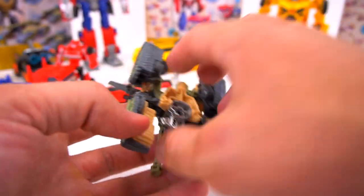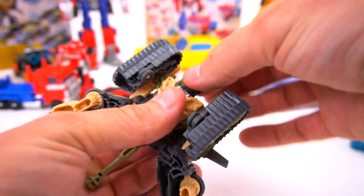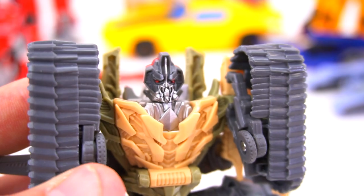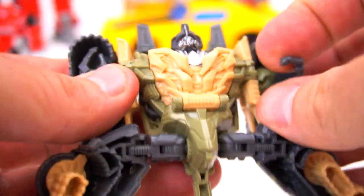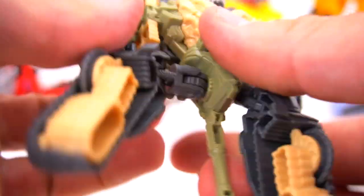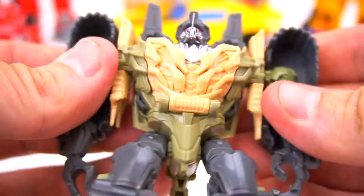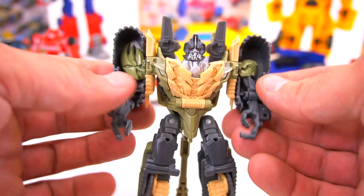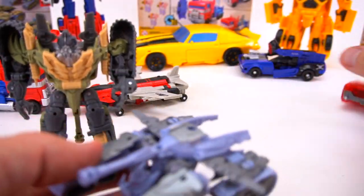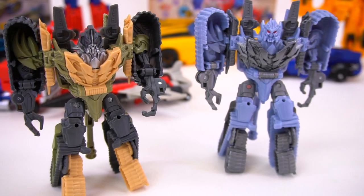Let's flip it over, spread these feet apart, flip his head up and around — that's what the head looks like. Open up his arms like this, pivot his legs down, flip this out so he can stand up, and there we go with both arms. Let's compare him to this Megatron — pretty much the same one except the head is different.